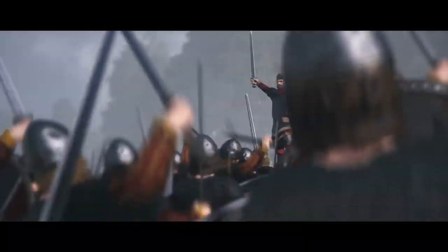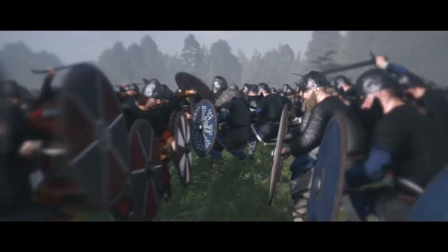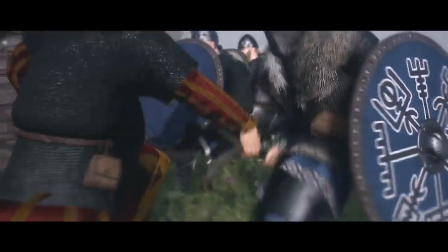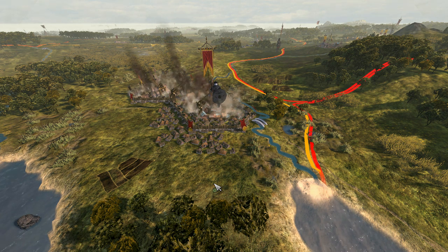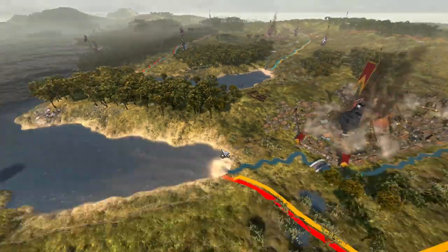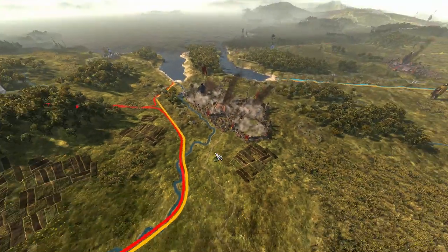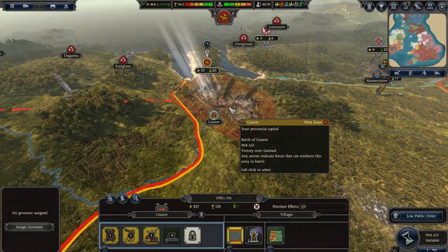Alfred of Wessex seeks to unite the Isles under one banner. Hello there everyone and welcome back to Thrones of Britannia. As you can see, last time around we split the lands controlled by the Welsh in two when the King took Caster.